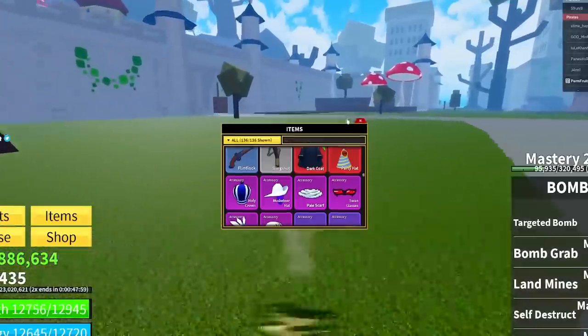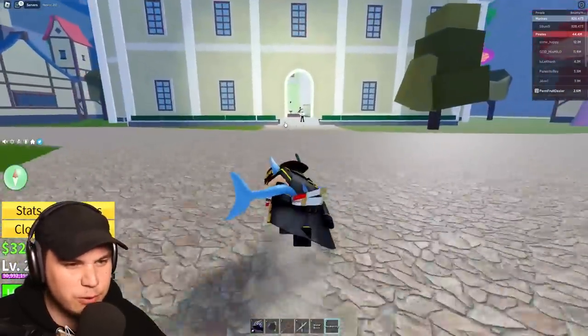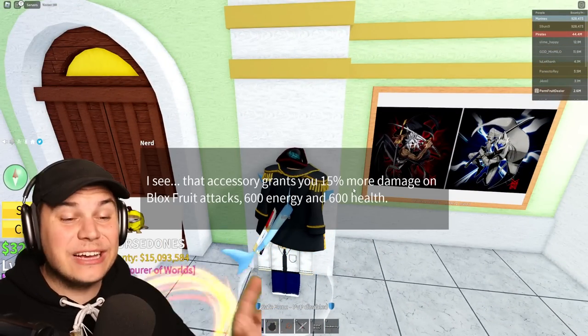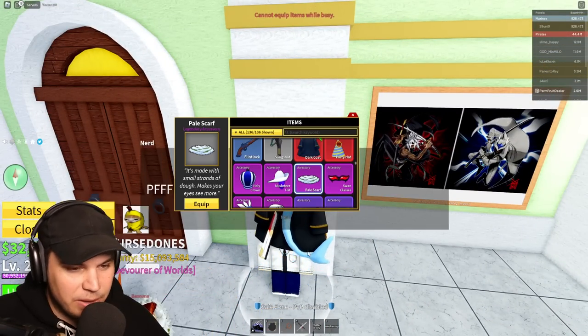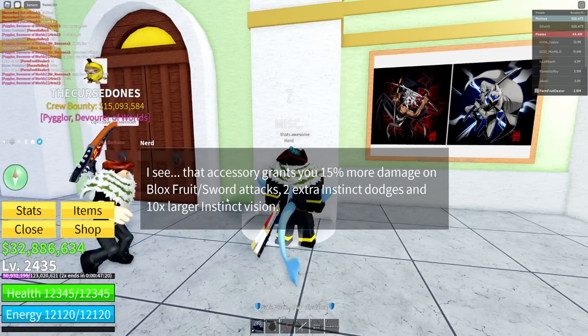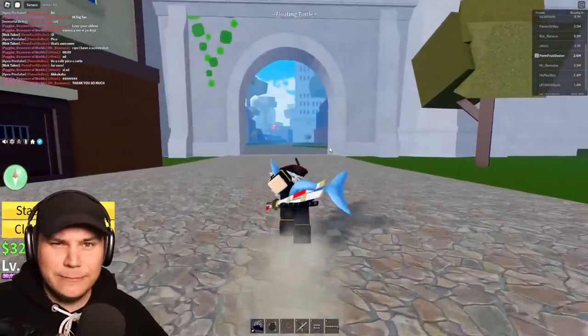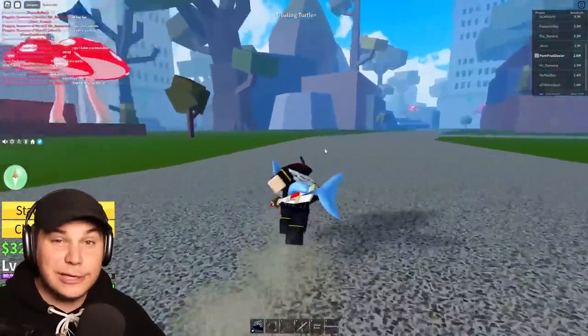I think the dark coat is the most powerful item for fruits, but I'll have to check this real quick. Okay, 15% extra damage on blocked fruits. What about the pill scarf? This one also does 15% more damage on fruit and sword attacks — this one's way better. Let's see with that boost alone how much extra damage we're doing.